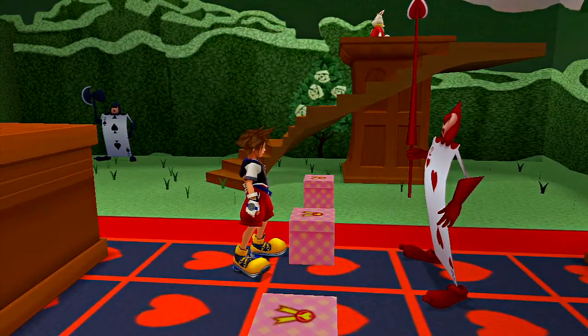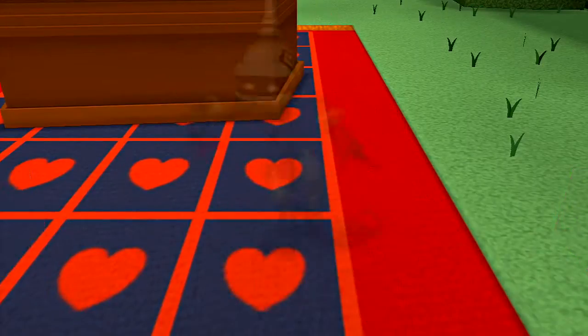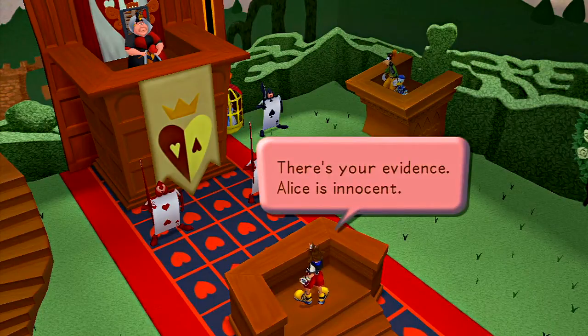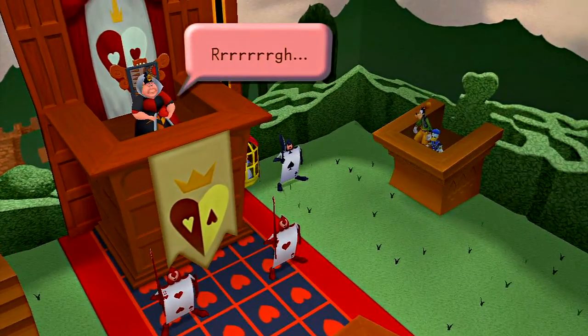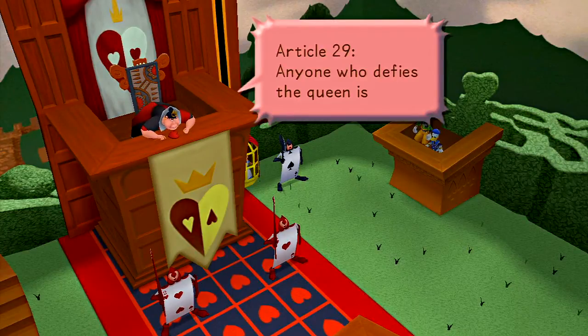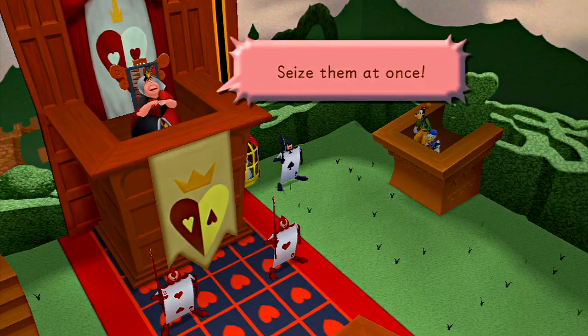Now we shall see who the real culprit is. The Heartless! You can also choose Donald and Goofy, which is pretty funny. What in the world was that? There's your evidence — Alice is innocent. Silence! I'm the law here! Article 29: anyone who defies the Queen is guilty! That's crazy, she just made that up. Seize them at once!